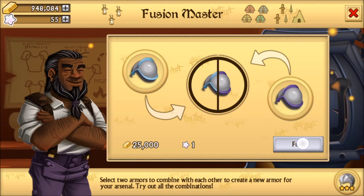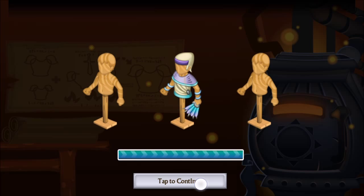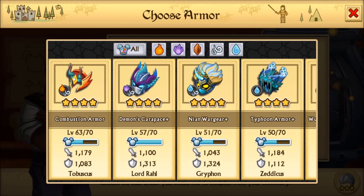And when you do get enough of them, especially on armors with wind and spirit, it does not fail — it will give you 200 experience every time. I'll go ahead and show you.